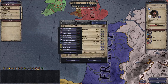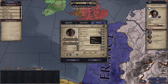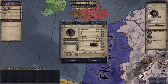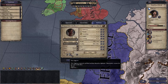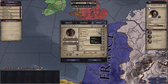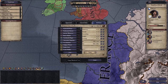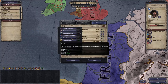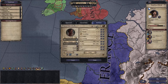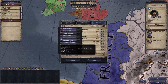You can give yourself stats in diplomacy, martial, stewardship, intrigue, and learning, but each point adds a year to your age. You should also select your education — you can choose intrigue, diplomacy, stewardship, martial, or learning. The most basic option costs zero points, but it affects your stats. For example, the Naive Appraiser gives minus one martial and plus one diplomacy. The best education, Gray Eminence, adds 14 years to your age.